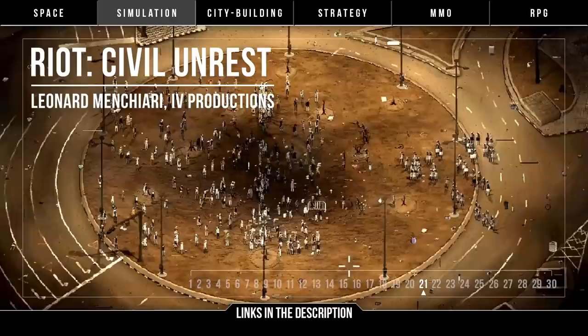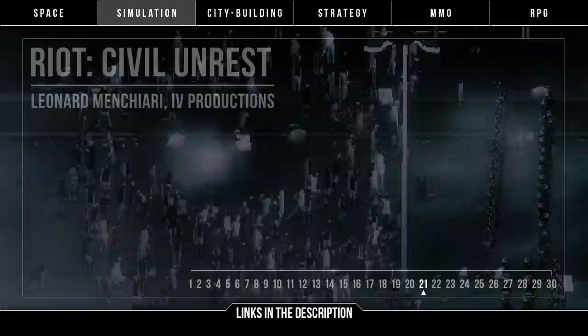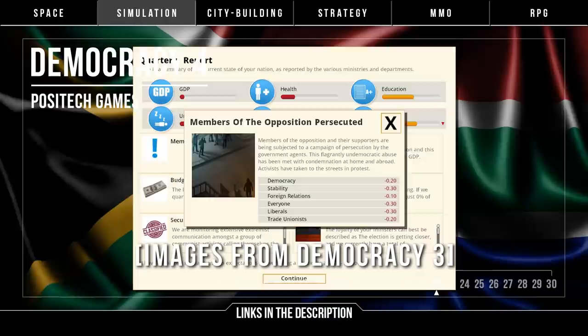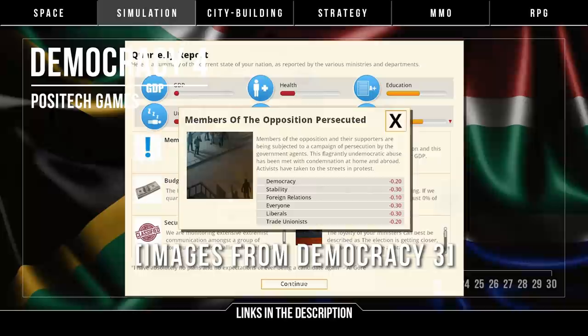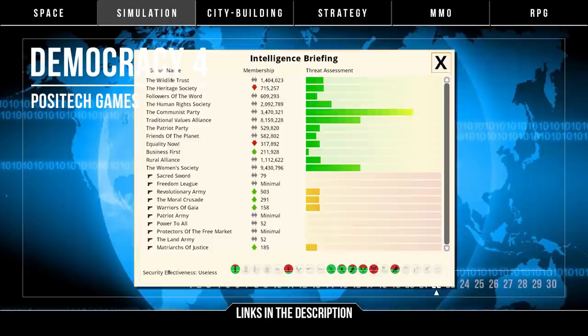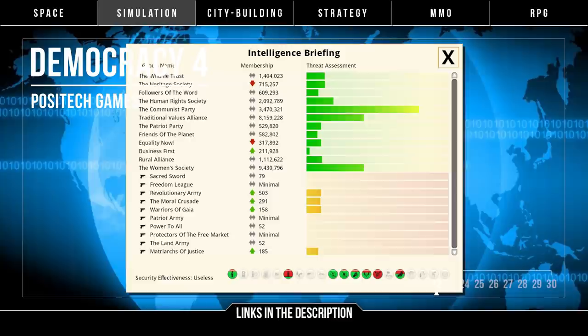Sticking with politics and government, it's Democracy 4 by Positech Games. The political simulator is back with a new installment, keeping up to date with the times and current issues — corruption, press freedom, and fake news. This isn't really a game for everyone; it's not known for its flashiness, but it's been a decent simulation of politics so far. Though being about politics, people are often divided on whether it's a good representation. Nothing of the game has been shown off despite it being scheduled for a 2019 release, so I'd wait for a better look before making any calls on Democracy 4.